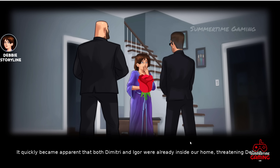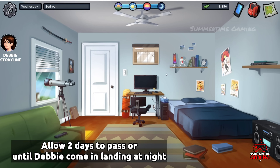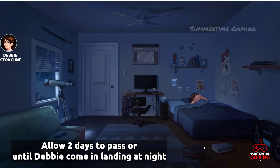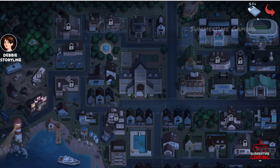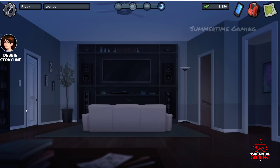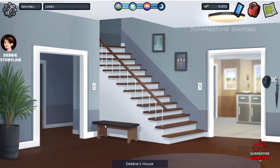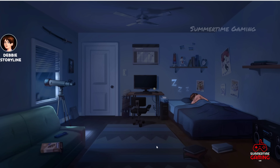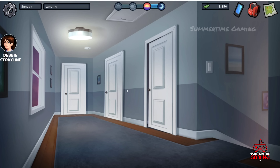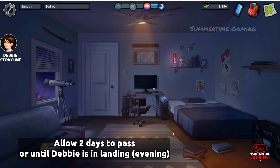After that we get cleaned up. Allow two days to pass, or until Debbie comes to the landing at night. At night in the landing, Debbie appears and says she can't sleep — go to her room and click. New scenes are unlocked. The next day in the evening, go downstairs — we hear Debbie and Diane speaking in the kitchen. Listen to them.